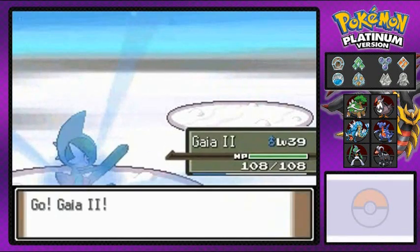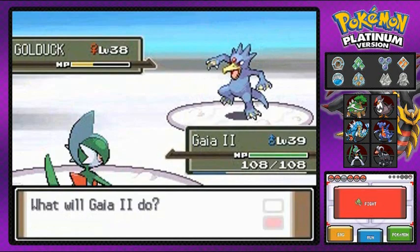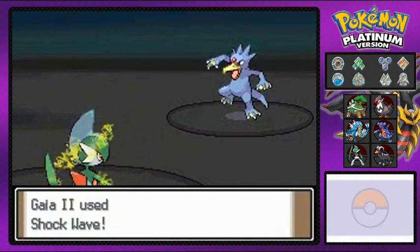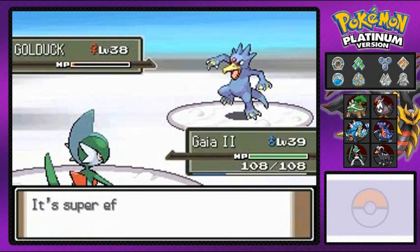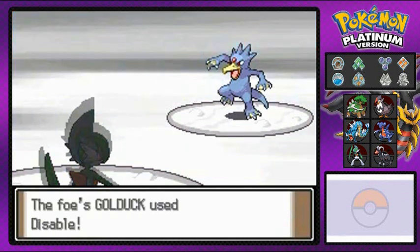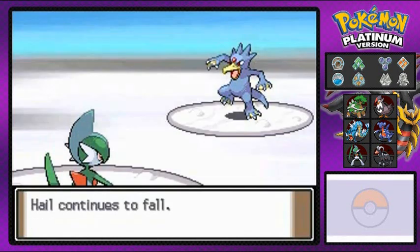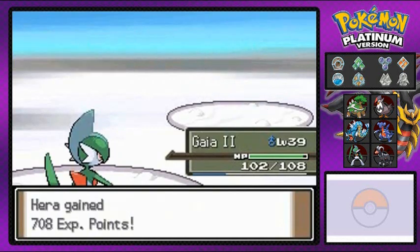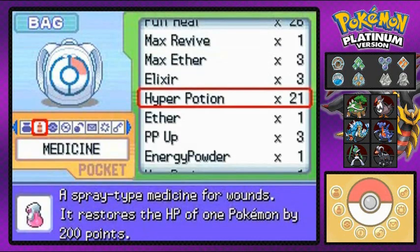I'm going to bring out Gaia number two since it's having a good win streak. Hopefully the electric type attacks I have will work. Shockwave — come on, finish it off! It doesn't finish it. These Pokemon, I swear, they're survivors. But then hail finishes it off! How about that — the hail actually helped us rather than hurting us.